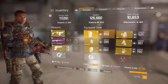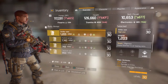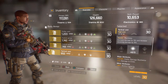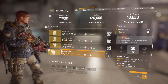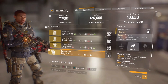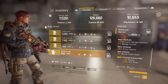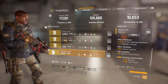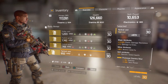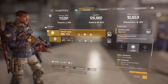Moving on to my gear: I'm using the tactical vest with Reckless — increases damage by 13% and increases incoming damage by 10%. It's item level 31 and it gives me a 46% ammo capacity boost, so I really like that.